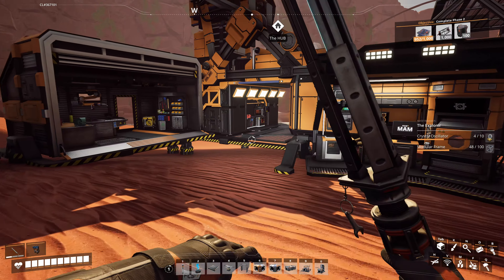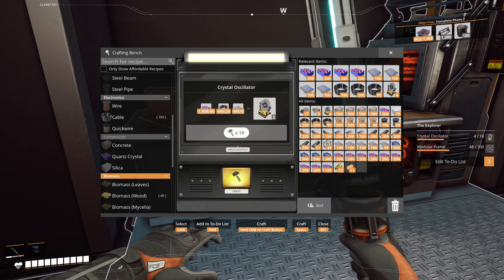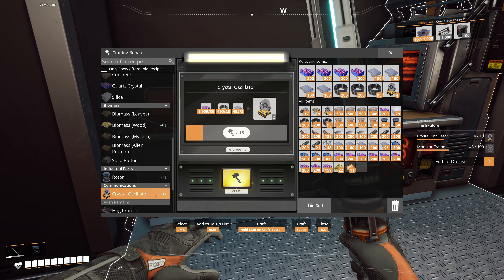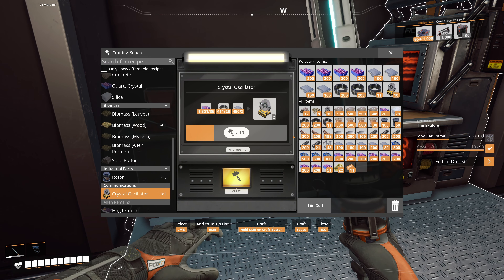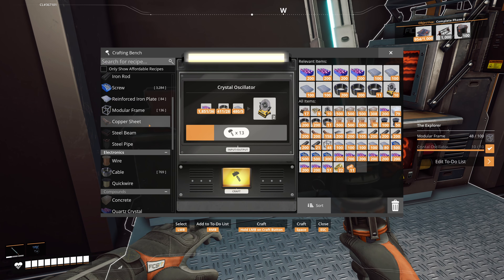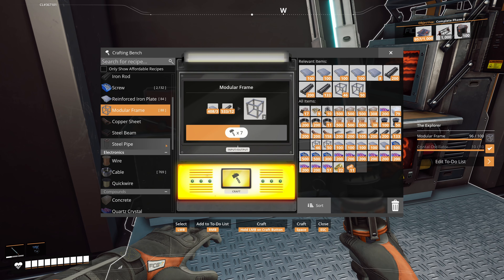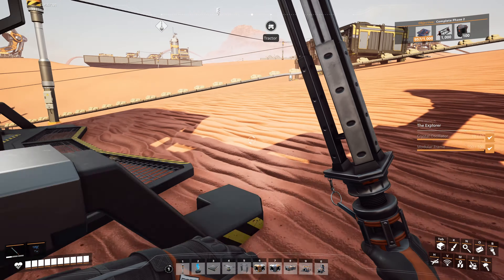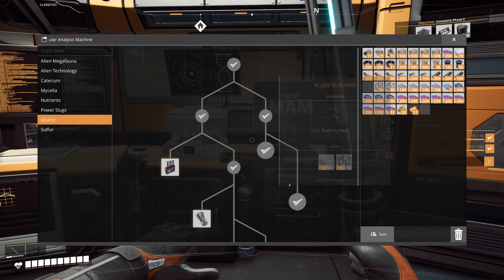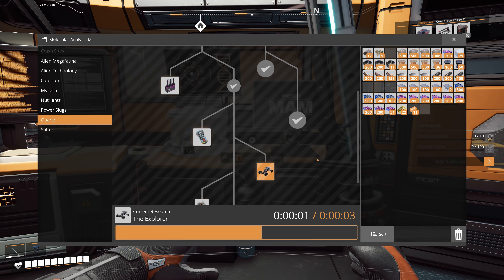Now we need crystal oscillators — we need six more of those. We got 34 quartz crystals, so we can make plenty. We made 10 crystal oscillators. Now we need 50 modular frames — we got 52. Right back. Good thing I automated these modular frames, my god, they take forever. And boom — we're there! Let's go over to the research and research this awesome vehicle. I hope it's awesome after all that work. Start research — let's see what we got.